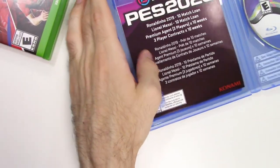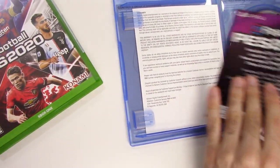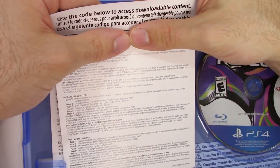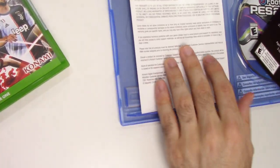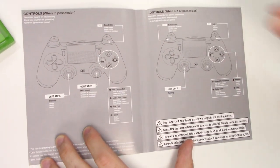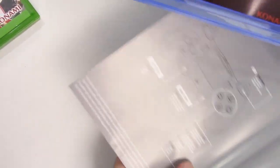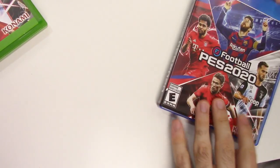Now the PS4. The disc is on the right-hand side and here's the add-on. This one does have an expiration date of December 30th, 2020. And again the controls, this time for the PlayStation controller.